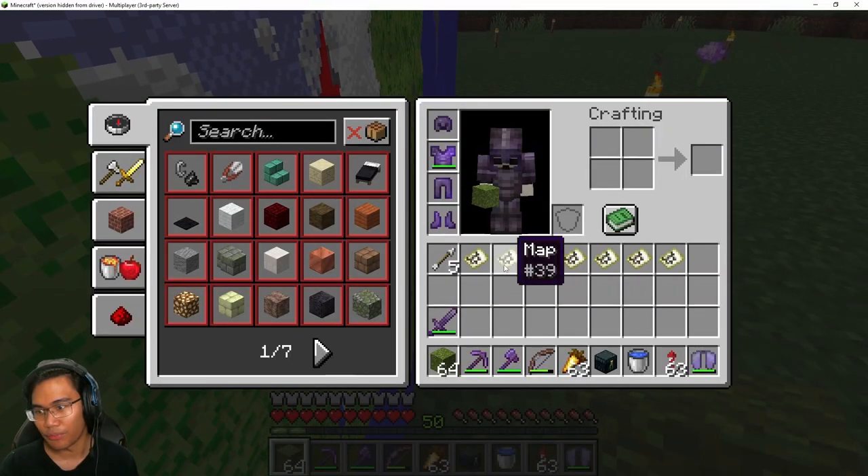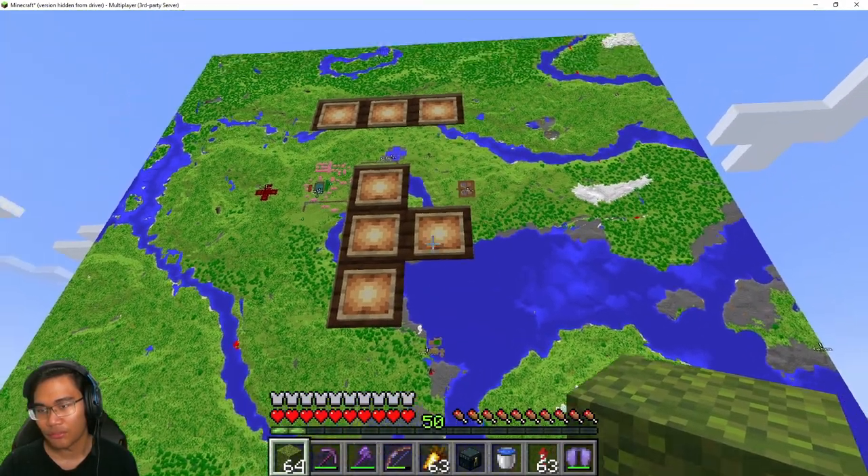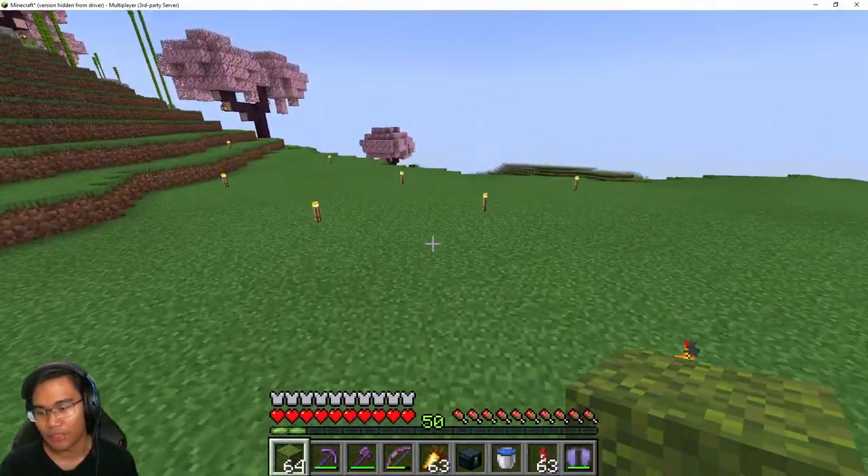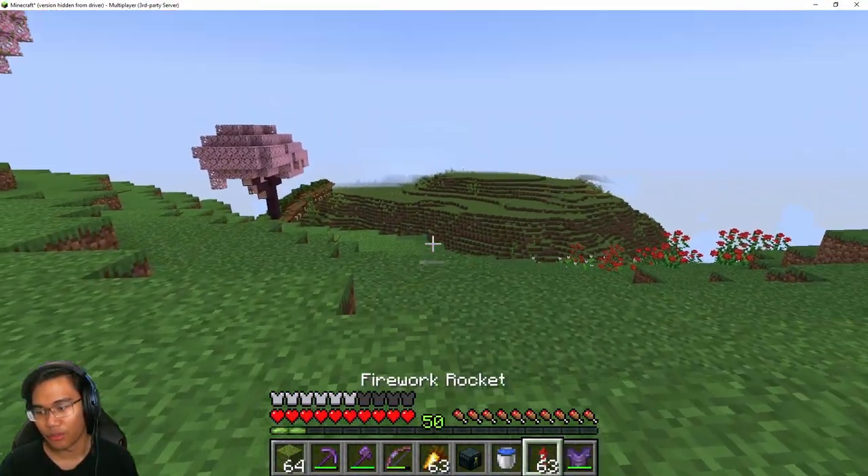Let's make sure we got all the maps — how many pieces is that? Seven, and yes we do have seven. So let us begin, shall we? So first of all, the Central Island — as you can see the bridges here.